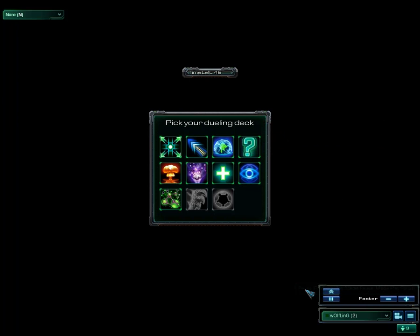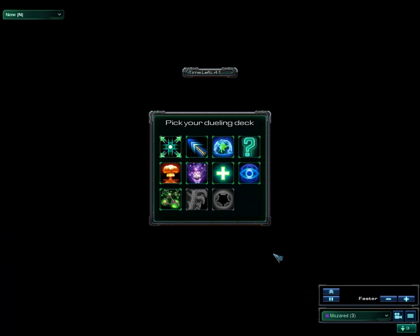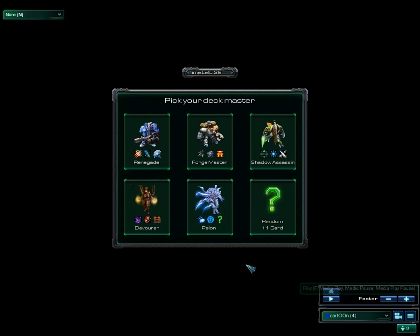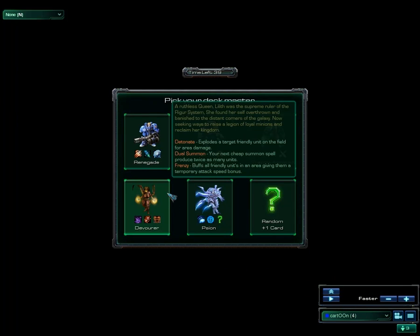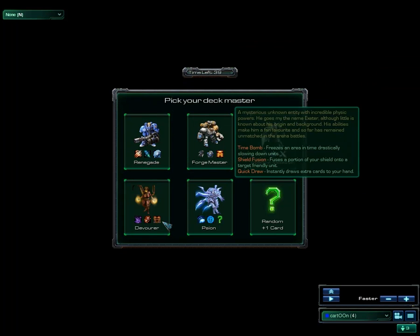Let's get on with it — there are also heroes. I already picked my heroes. You've got 5 heroes to pick, which also have their own abilities. I usually pick the Scion because he has the shield fusion ability, which gives more shields. Combined with Hand of Justice, units become pretty powerful since they have extra shields, extra health heals, and damage reductions — which is a pretty good combination.